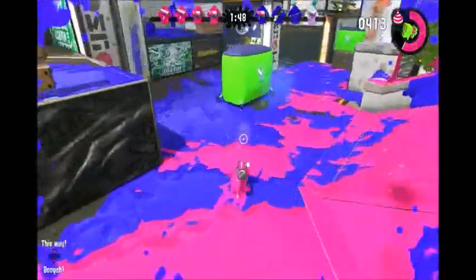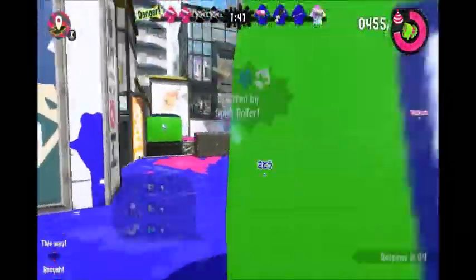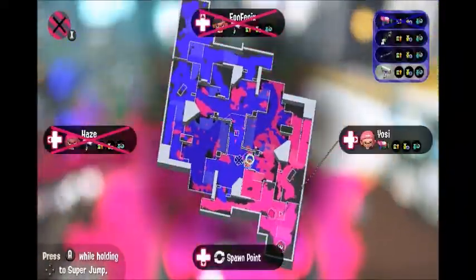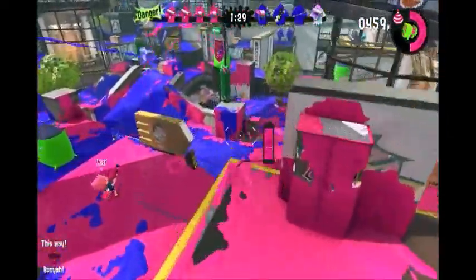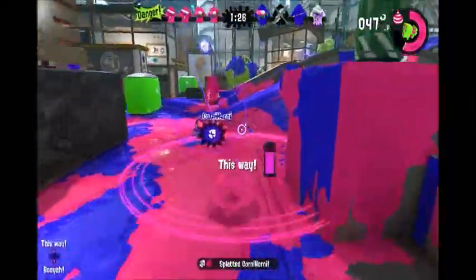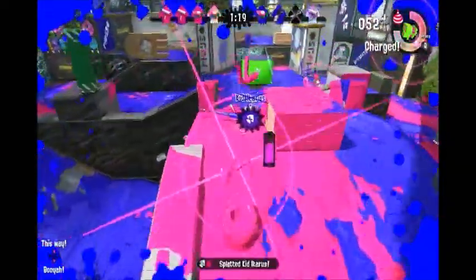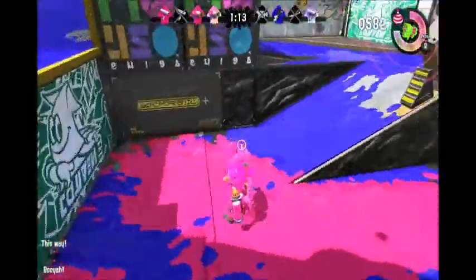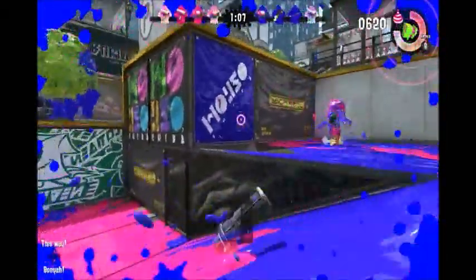A few other things that are different about this game compared to the original. As you can see at the bottom of the screen, there's an icon saying 'this way.' In the original Splatoon, you pressed up on the D-pad to say 'come on,' but people eventually used it as a rage button, spamming it when they died. I'm really happy they changed it to 'this way,' so the message is more clear that you want teammates to come to you.